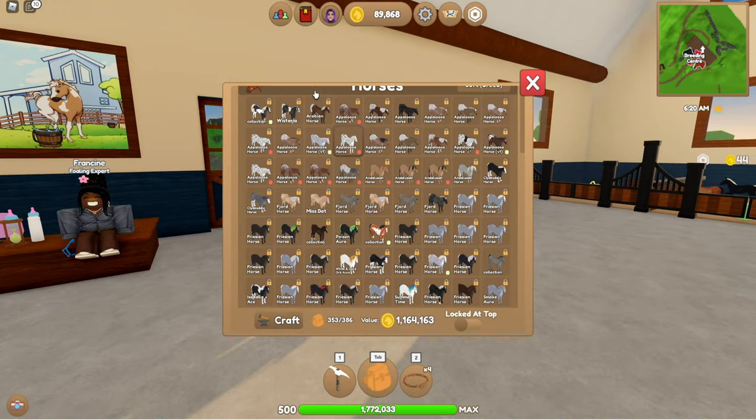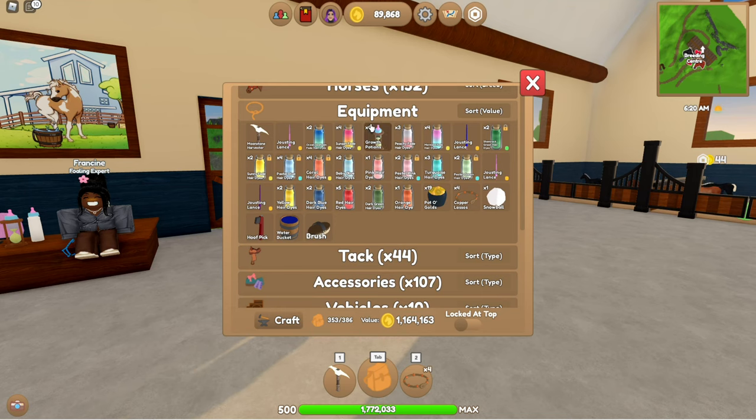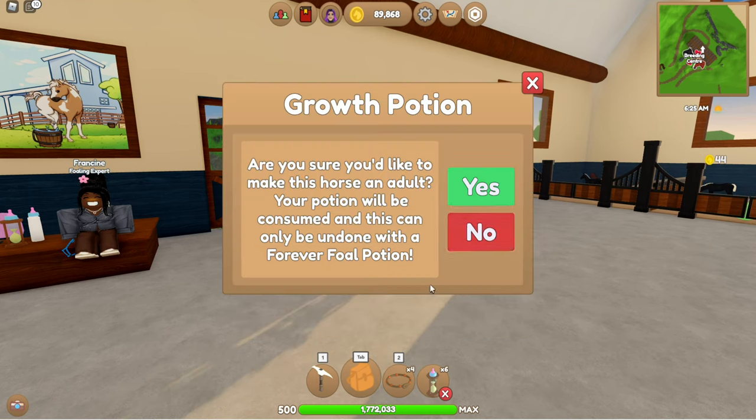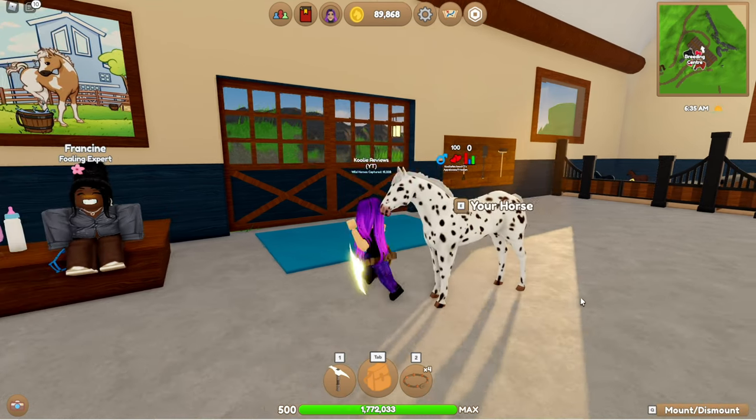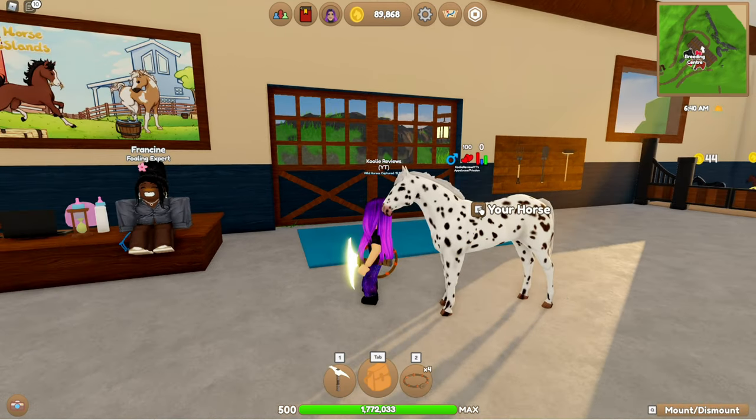I'm going to grab a growth potion and grow this foal up immediately. When you use a growth potion they automatically reach 100 bond, so you don't need to feed them or anything. I'll use this one in the next breeding attempt.